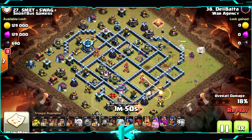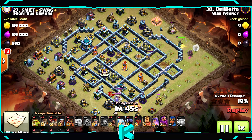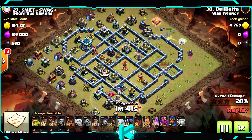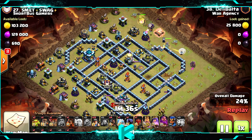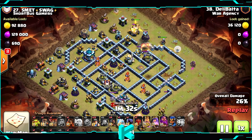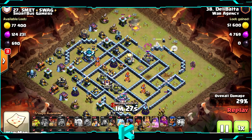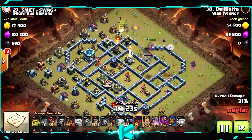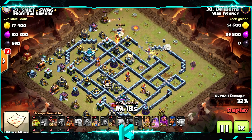Starting with the lightning spells on top of the scattershot — you always want to go for the scattershot with lightning spells before starting the attack. Then you do the queen walk, clearing everything you can. The king is dropped on the bottom with the baby dragon. The queen will clear everything and she's going to get the eagle artillery as well — she won't escape from it. Afterwards she will go for the difference.